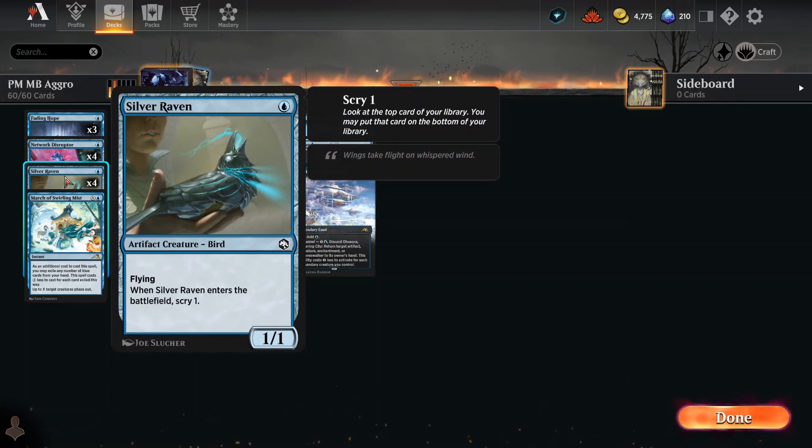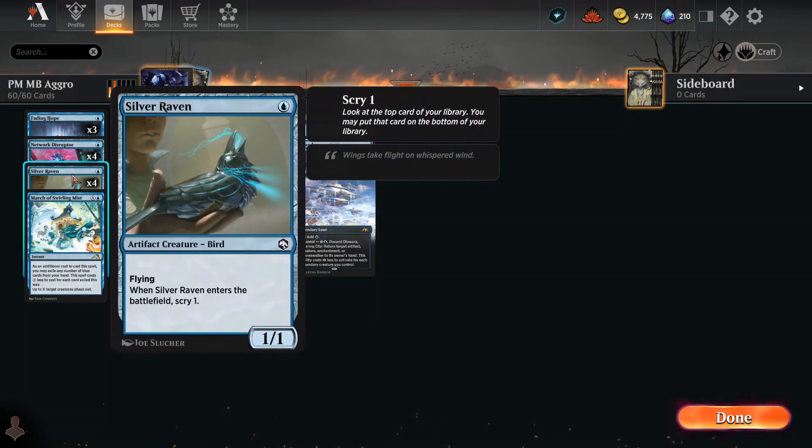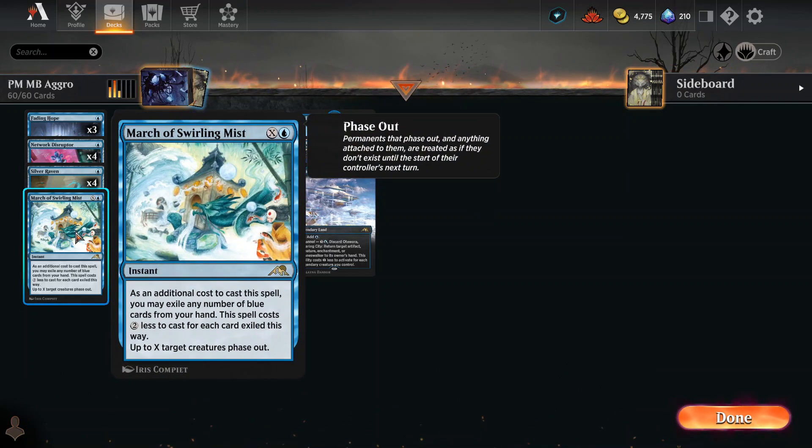Here is the Silver Raven — 1/1 for one with flying. When it enters the battlefield, you scry one. Love it. So we have the ability to tap a target permanent, and we have the ability to scry one.